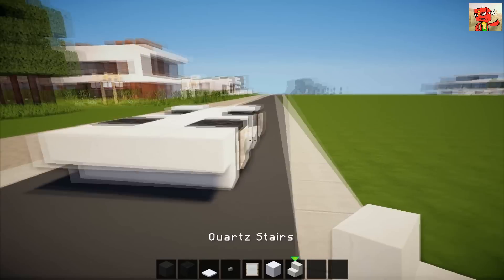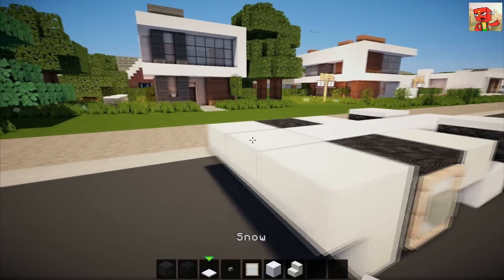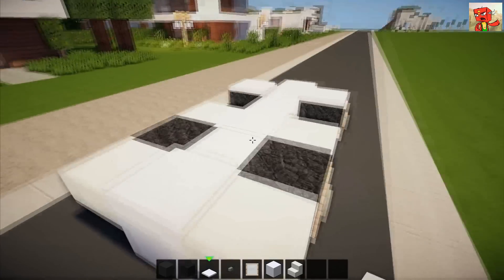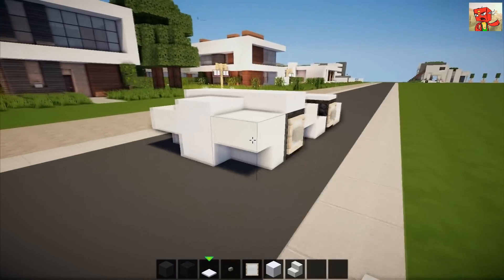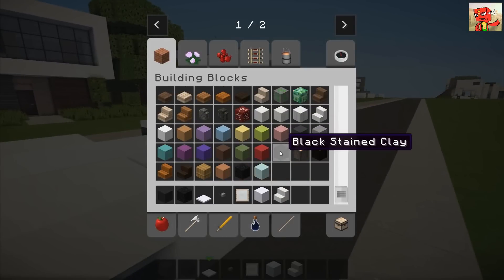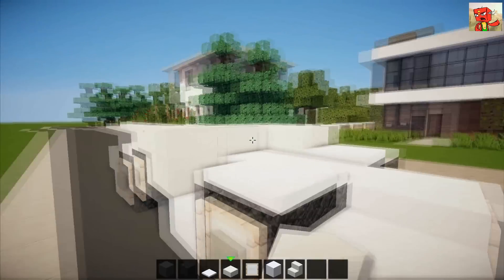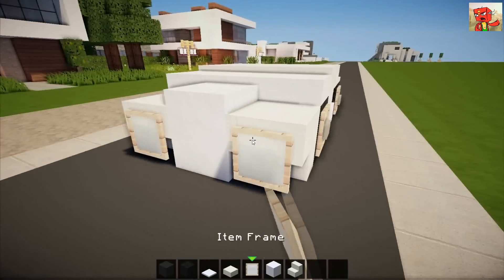All along there. On the back you're going to place three quartz stairs like that, and then on the middle one take it up. Place one, two, three like that on the back. Now you're gonna get the quartz slabs — bring that along there and to there as well. That's actually the tutorial mostly done.